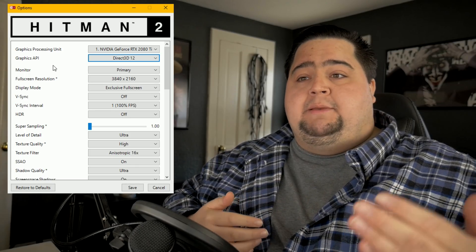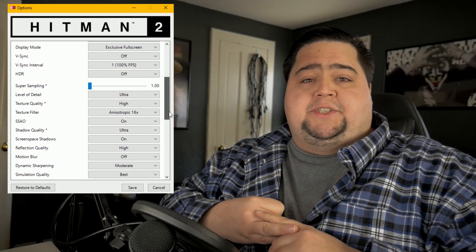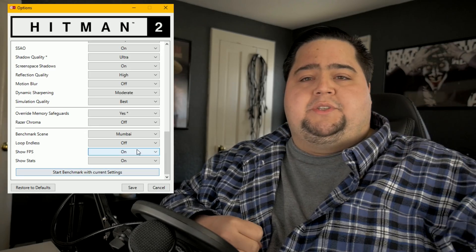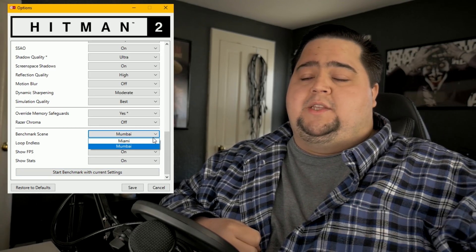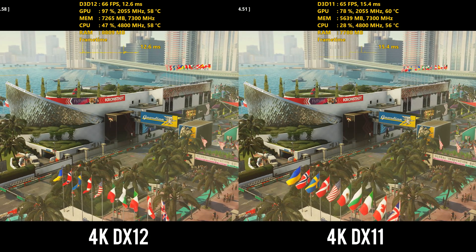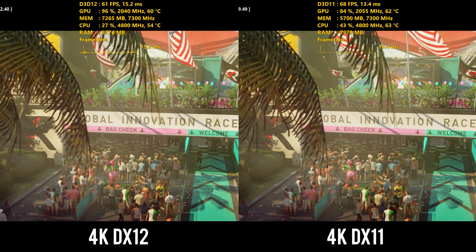Hitman 2 now has two different benchmark scenes built into it that you can launch from the splash screen when you launch the game through Steam — the Miami benchmark and the Mumbai benchmark. I tested both of these scenes at 1440p as well as 4K, DX11 versus DX12. All graphics settings remained exactly the same — everything was maxed out, but I did turn motion blur off and removed the memory safeguards inside the graphics options.